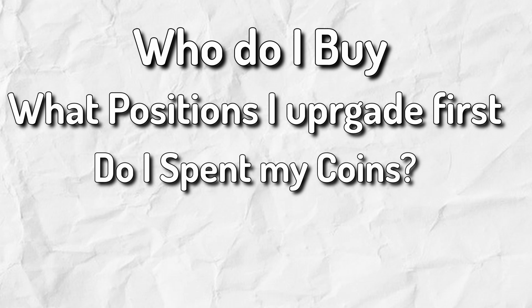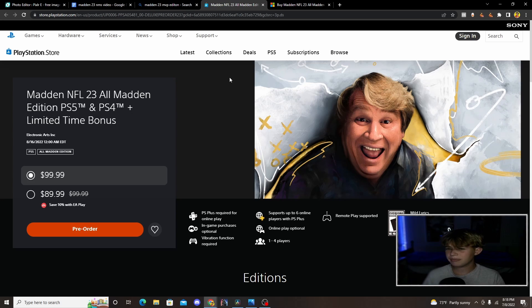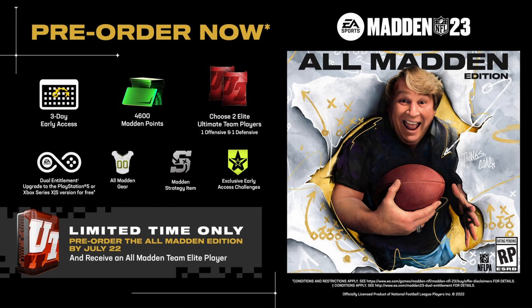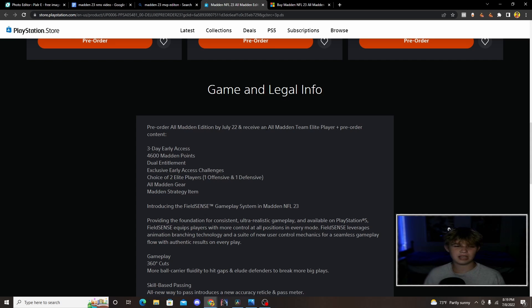You guys will wonder: who do I buy, what positions do I trade first, do I spend my coins, do I open packs? But before we do all of that, we got to talk about what Madden edition you got to buy. Buying the specific Madden edition is very important to your level of success at the beginning of Madden. You can go on the Madden website and see all the different Madden offers. For the All Madden Edition, you basically get a choice of one of the 87-rated players that John Madden gives you.